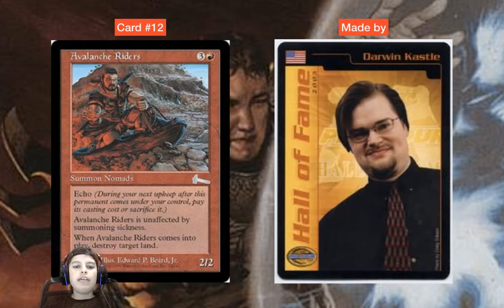Four mana, two-two nomad with echo — three and one red. The casting cost is three and one red as well. It has haste, and when it enters the battlefield it destroys a land.